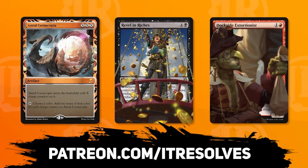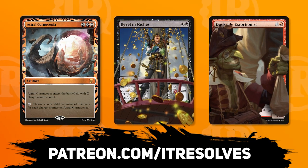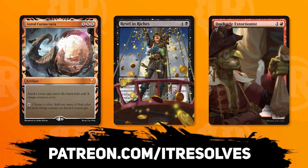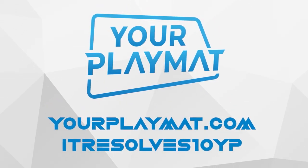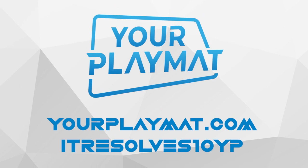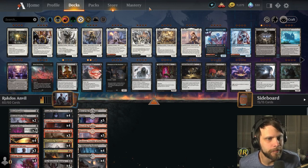What's going on guys? If you want to support our content and pick up this month's amazing Patreon rewards, you can do so at patreon.com/itresolves. If you're interested in custom play mats and sleeves, visit yourplaymat.com and use code ITRESOLVES10YP for 10% off your entire purchase.